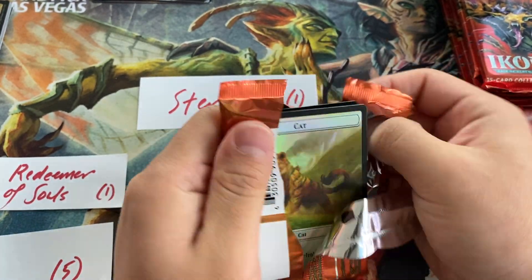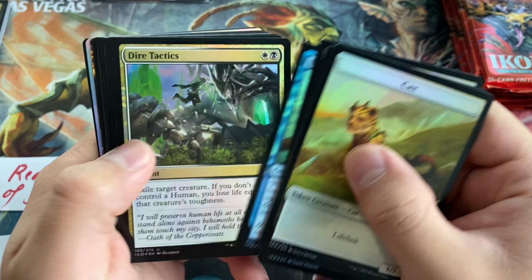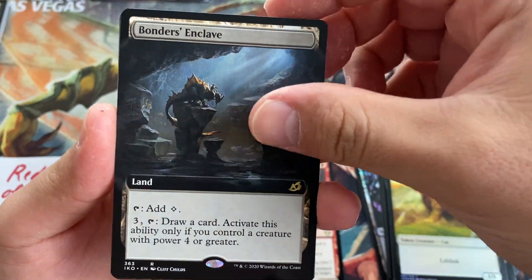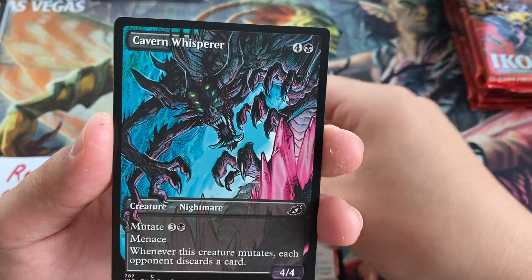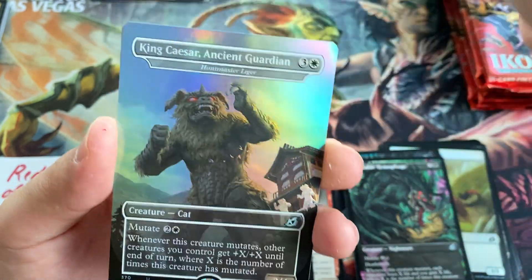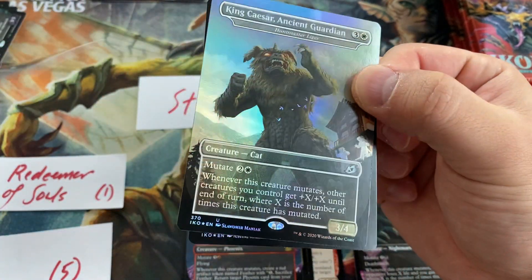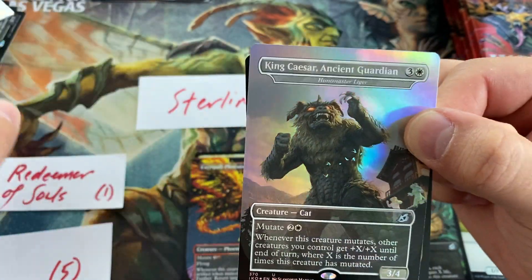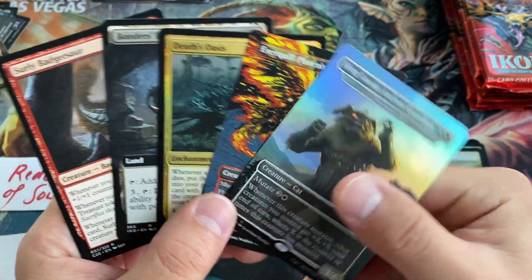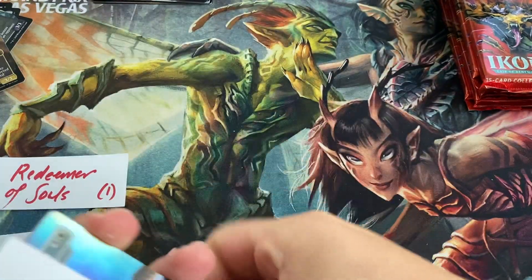Sterling, got a pack for you. You guys are doing a pack battle since you're all friends — going to be hard to beat that. Got some foily boys, here comes our commander card: Surly Badger Sword. A Bonder's Enclave extended art, a foil Death's Oasis, Cavern Whisper, Insatiable Hemophage, and an extended art Evercool Phoenix. What's our Godzilla? It's a King Caesar Ancient Guardian — foil. Okay, at least it's foil, but this is not as good as that shiny mythic. And a foil Parcel Piece. My condolences, Sterling — these are your loot.